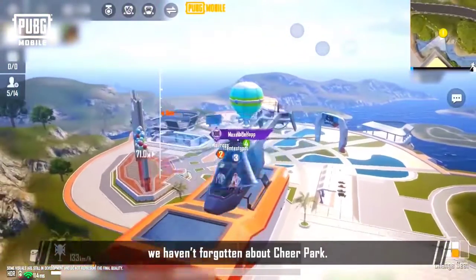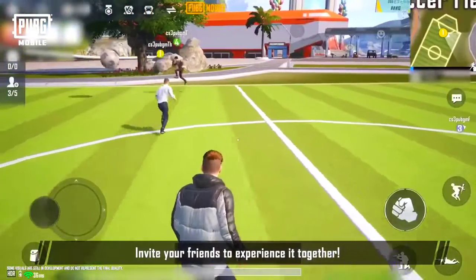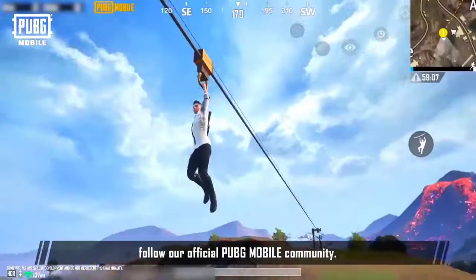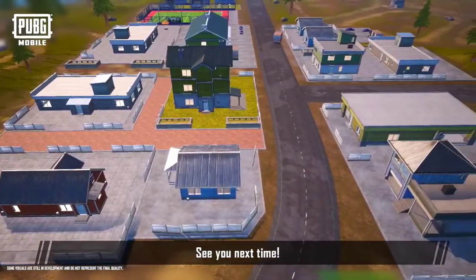And don't worry, we haven't forgotten about Cheer Park. In the new version, we've added a mini soccer field and a four-seat wingman to Cheer Park. Invite your friends to experience it together. If you'd like to know more about PUBG Mobile, follow our official PUBG Mobile community. Hope you all have a great time in the new version — Winner Winner Chicken Dinner! See you next time!